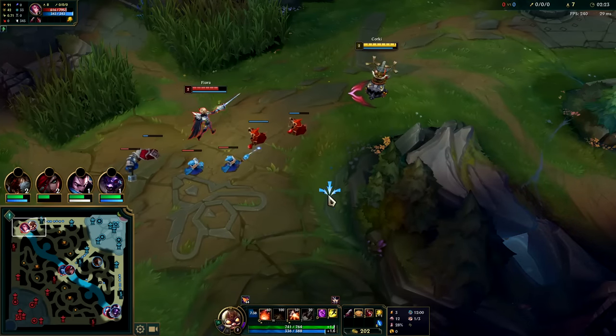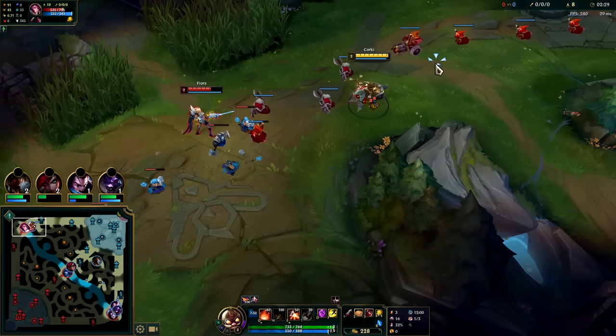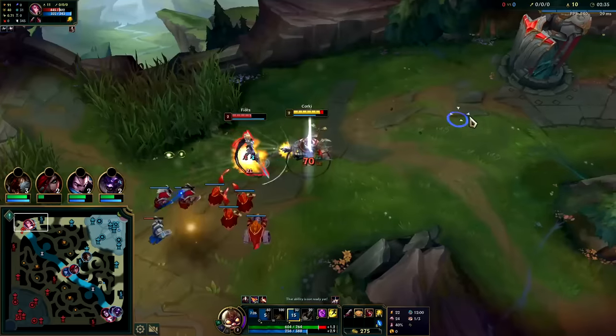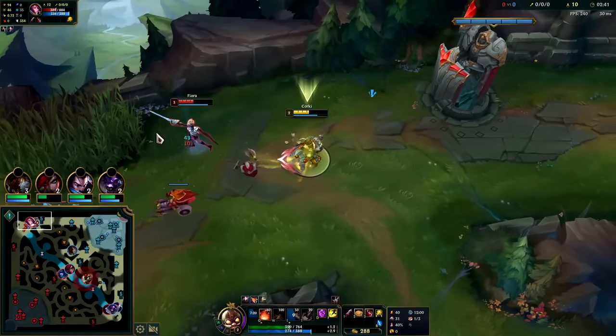She's really trying to get this vital off me — I'm not going to let her have it. No reason to. Get her with an auto and the Q. She didn't want to dash forward on that. She's fighting me on my back line here — you see how she's taking all those minions. Auto into Q.